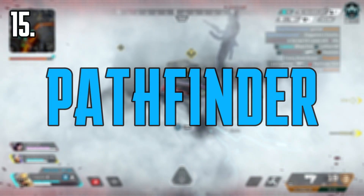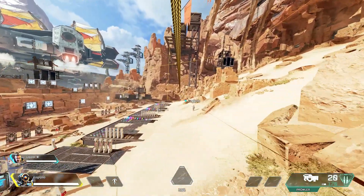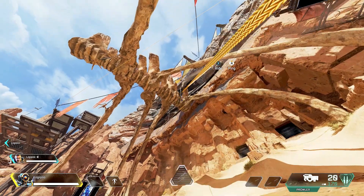Coming in at number 15, we've got Pathfinder. It's just another repositioning ability, but unlike Octane's jump pad, you could go a lot farther. You could also use it for some really cool movement techniques.